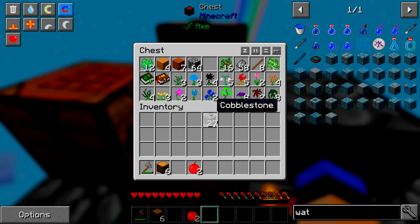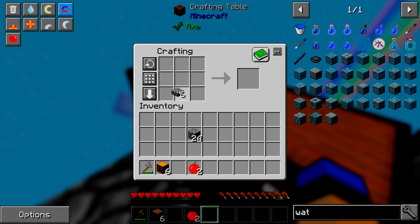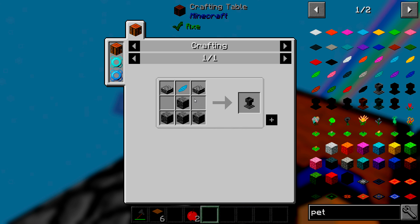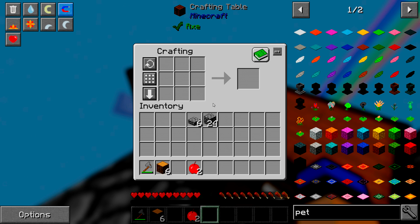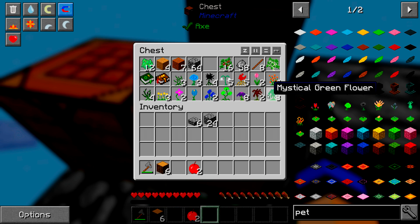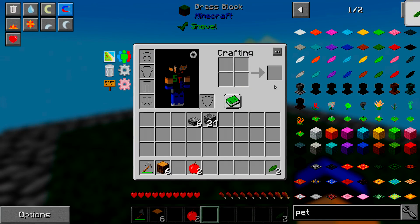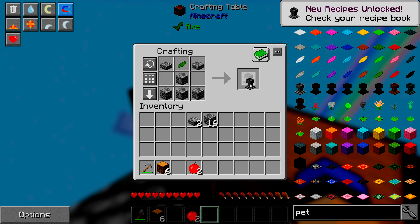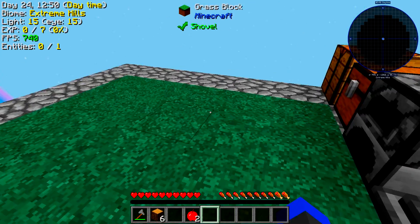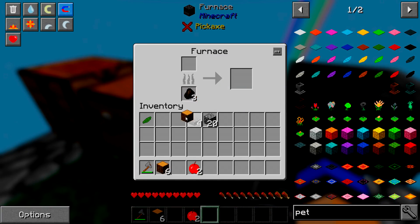A petal apothecary — let me check the recipe. It requires a flower and stone bricks. We've got eight of those — use one, there we go. Petal apothecary done. We'll just take the one for now. Place it on the edge here — looks nice. We've got three charcoal, let's put that in the furnace.